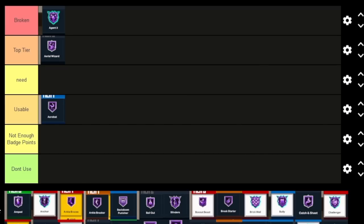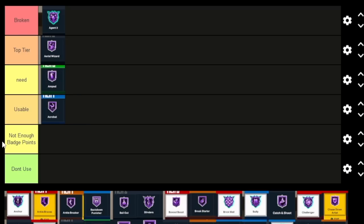We're gonna add a Need tier because there are some badges that aren't Top Tier but you just need them. Amped is going in Need because for guards you need that badge — it's gonna negate the stamina issue for guards this year. For lockdowns it nerfs how many steals and blocks you get, but you can still get blocks and steals without those three adrenaline boosts. As a guard, you're not speed boosting without it, and even when you can, it slows down your jump shot a lot. Amped is of the utmost importance for guards.